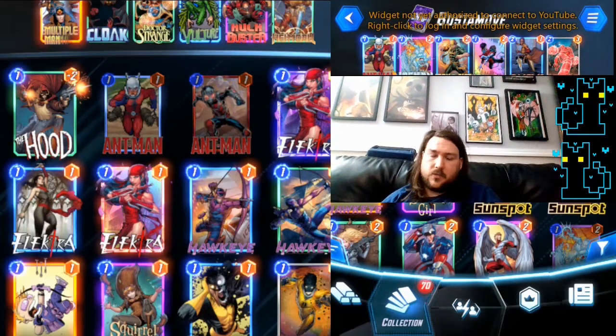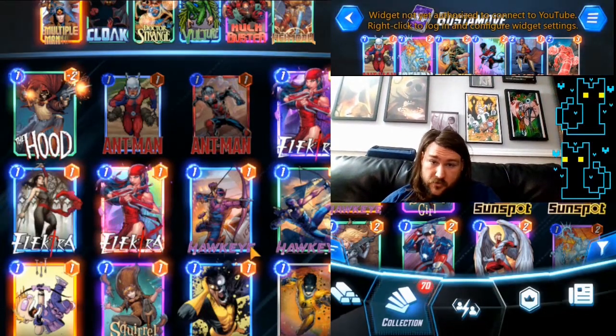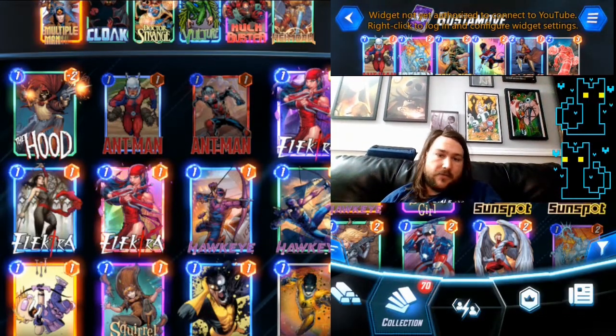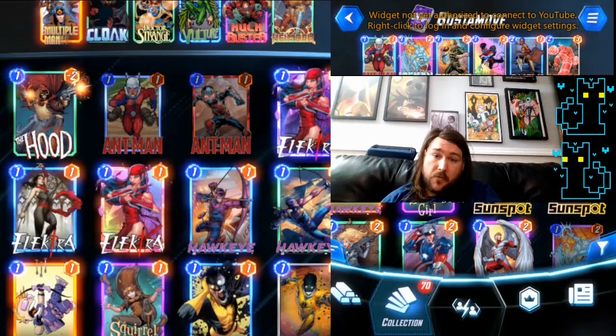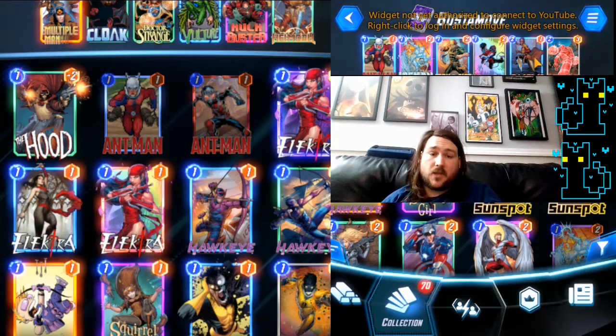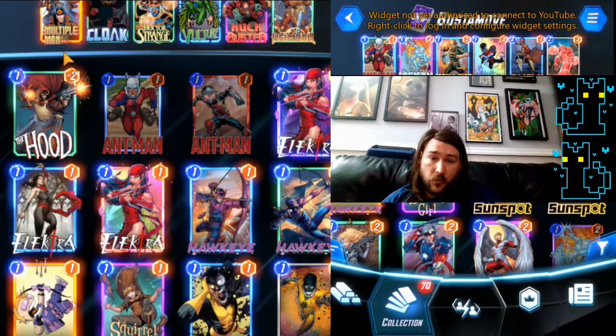We're running Ant-Man because it's really easy to wind up with a full space or two in this deck, especially if you get multiple mana early. Iceman for good tempo, Iron Fist because we want the movement effects, Nightcrawler because it is more flexible around movement effects, and Okoye because of her interactions with Multiple Man.